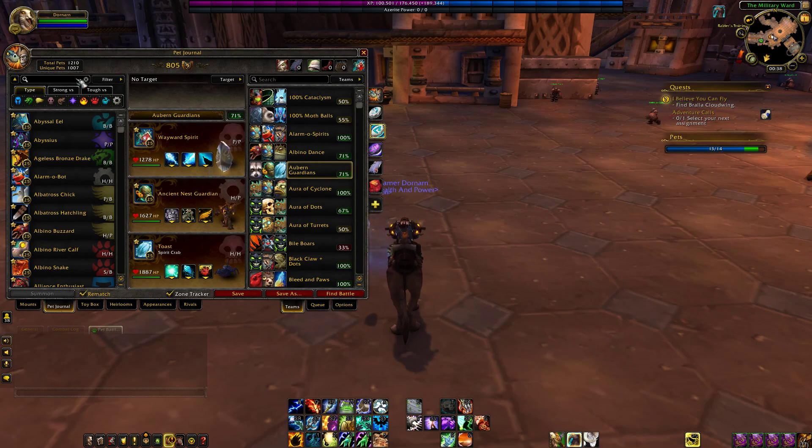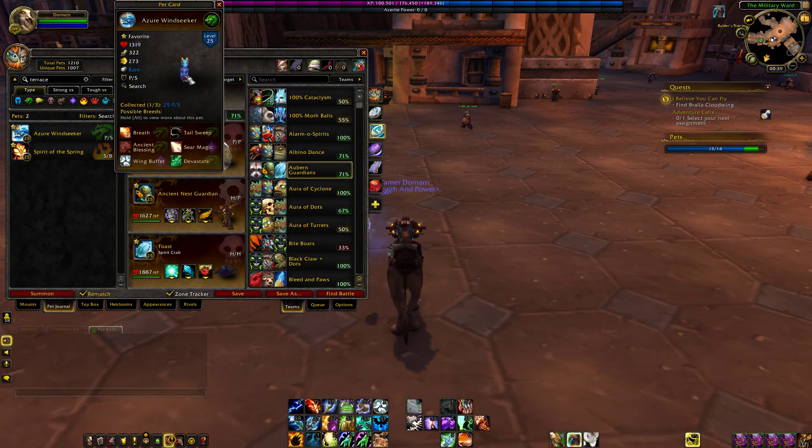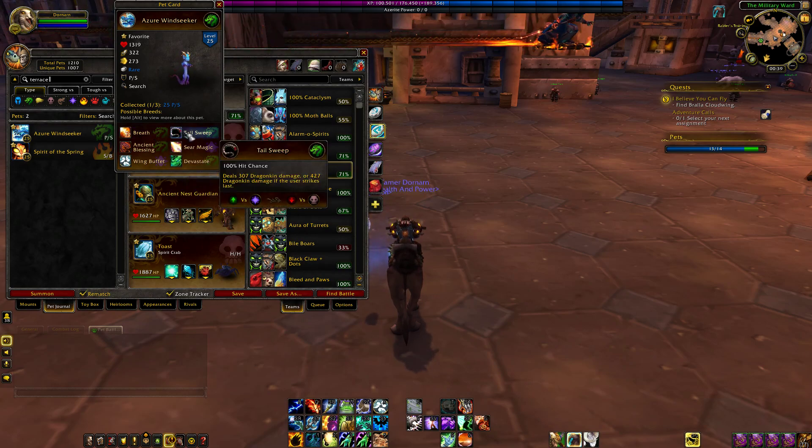Now, the last raid we have — which has the least amount of pets in it — is the Terrace of Endless Spring, and there are only two pets in this raid. First up, we have the Azir Windseeker who drops off Tsulong — a little dragon; he looks just like him too. He is a power-speed breed. He's got less than 1400 health, decent attack power, and decent speed. Like most dragons, he's got normal dragonkin abilities. He's got Breath, which is a basic attack that does range damage. Tail Swipe, which will do extra damage if you go second.